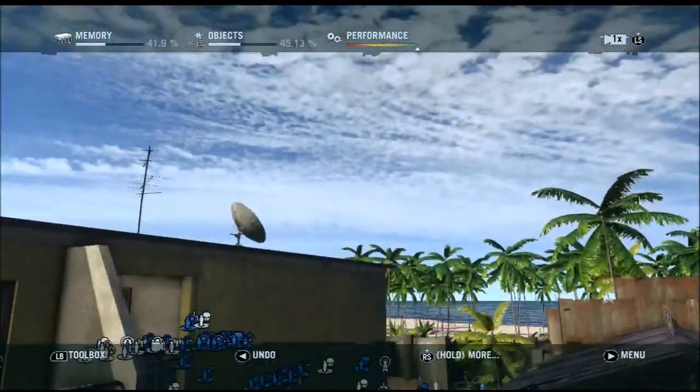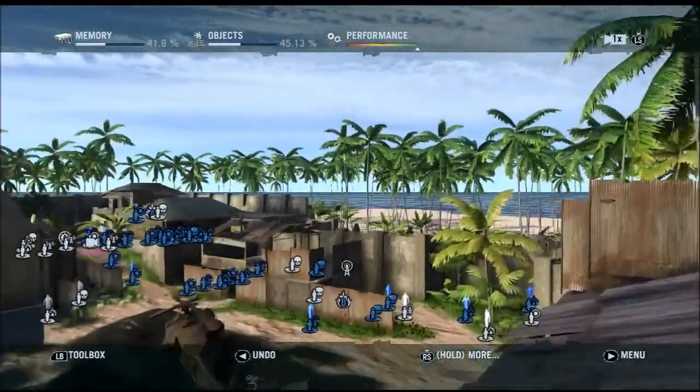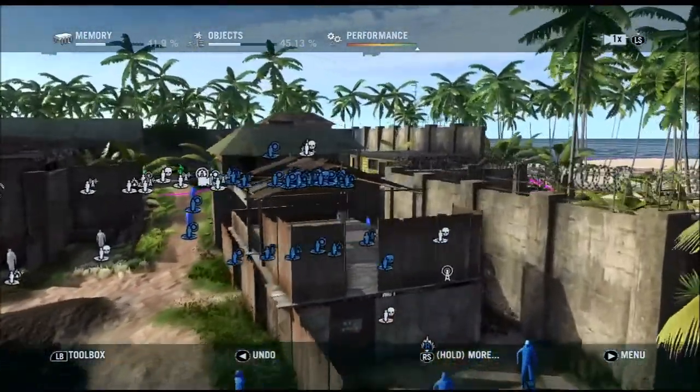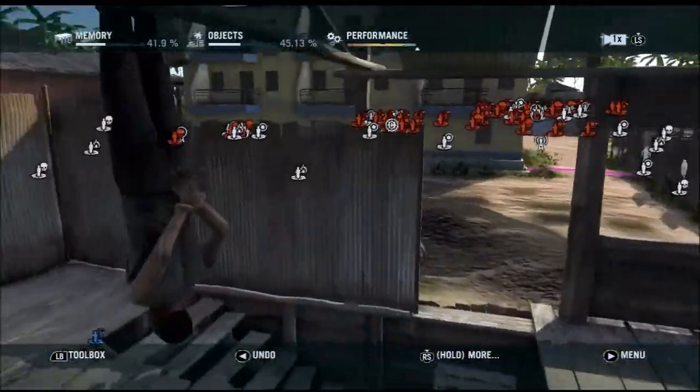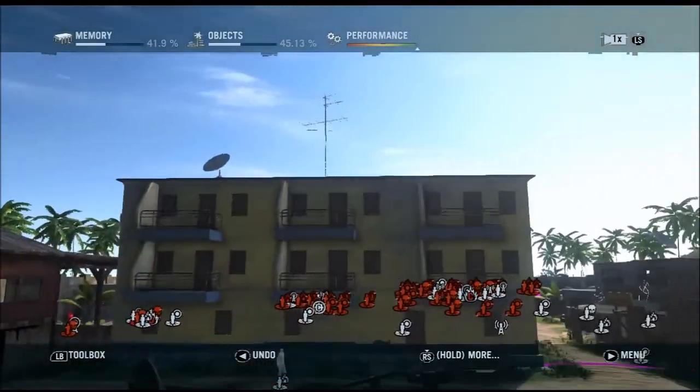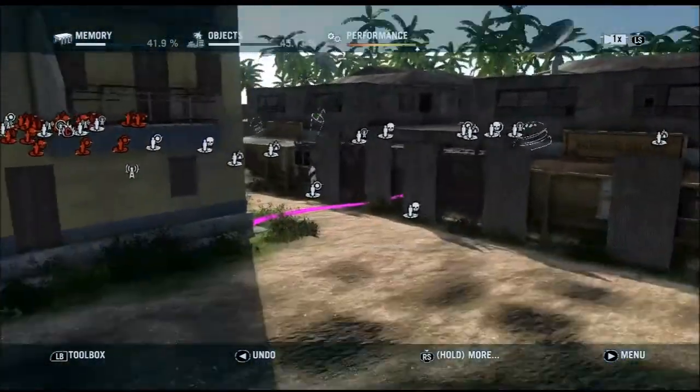You can even climb up the ladder here and jump onto the rooftops, which is quite cool. So there is quite a bit of cover. A few little extra features like hanging men, which is a nice touch, and of course the downed chopper in the center.